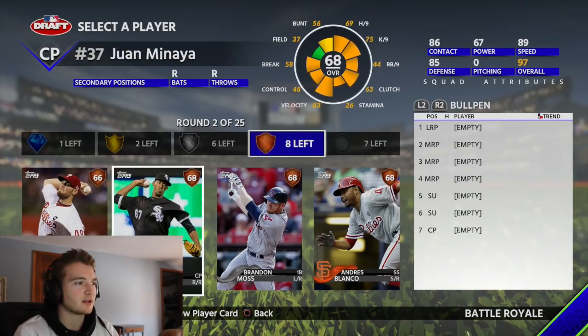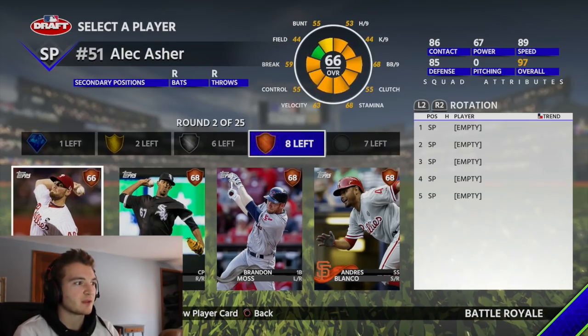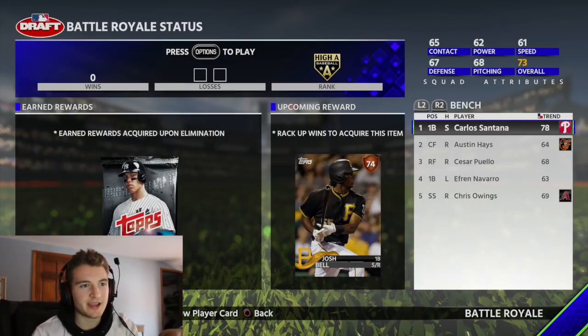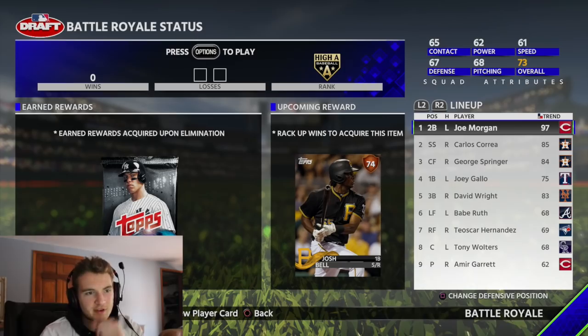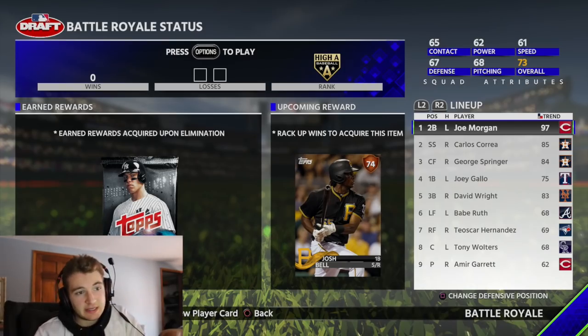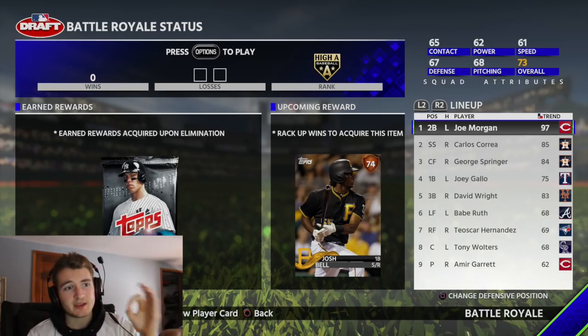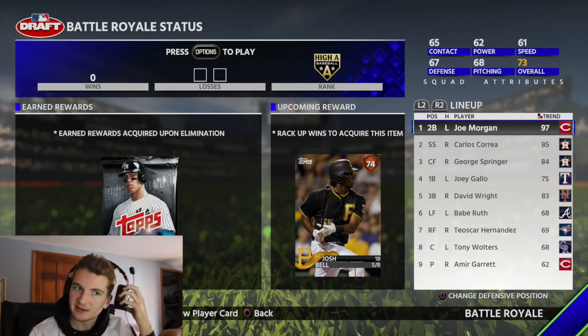Should we get a closing pitcher or a starting pitcher? Alright, it looks like we got our lineup all figured out. I'm going to keep Gallo in instead of switching him out for someone like Carlos Santana. We got Joe Morgan, Carlos Correa, George Springer — two Astros right in a row, two reigning champions in a row.